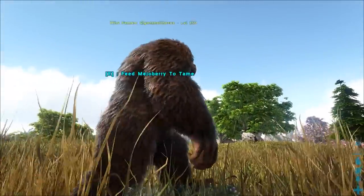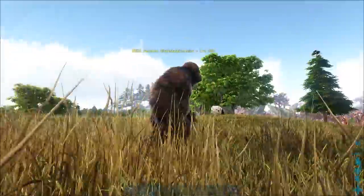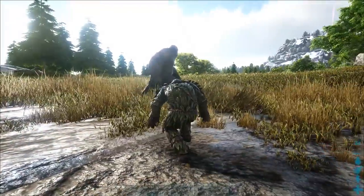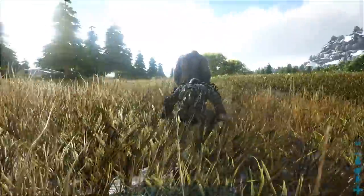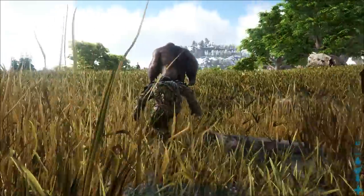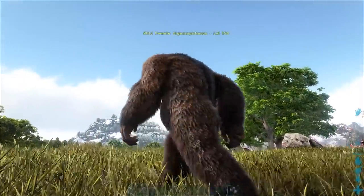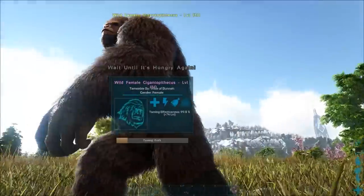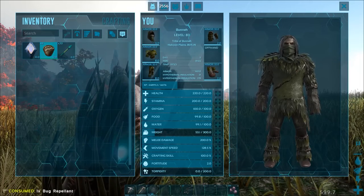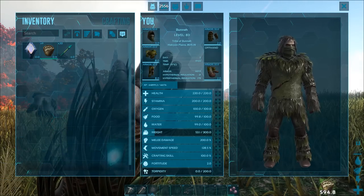Aside from knocking creatures out, there are passive tames in the game as well, meaning they're tamed non-violently. Typically the favorite food of the creature is placed in the last slot of your hotbar, then you sneak up behind the creature and press E to feed it. Simply repeat this process until taming is complete. Just like any other tame, the favorite food varies, so research before jumping into the process. Ghillie armor is great for passive taming as it reduces the range in which creatures notice you. Bug repellent can also be really useful, especially if the creature you're taming is near a swamp or redwood region with lots of insects, and in some cases it's even required.